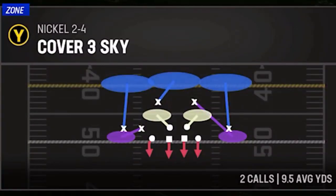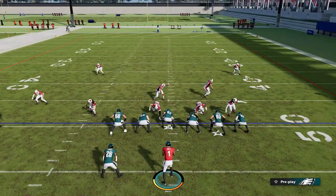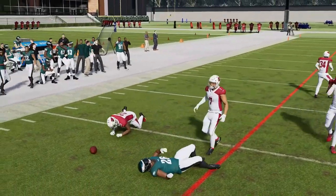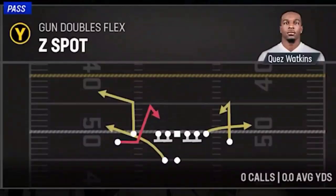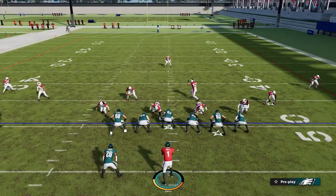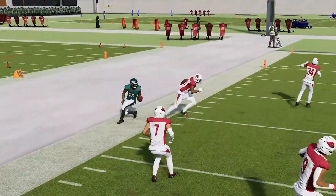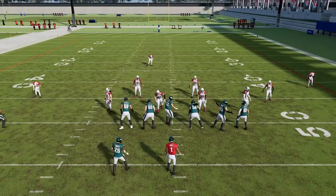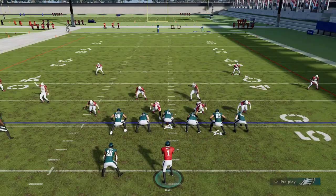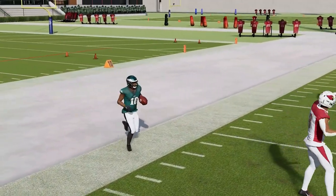Your running back is really going to be your best zone beater. Against Cover 2 zone, put the Y route on a streak and this corner route will get open against Cover 2, or you can hit the running back — it's really a high-low concept working the corner route and the running back. You can also have success against Cover 3 and Cover 4 with the exact same setup. The streak will pull back the cornerback and get the corner route open. It really depends on their zone drop depths, but it can work against multiple defenses — any zone coverage really. Just wide open against any zone coverage, and he beats every man coverage as well.